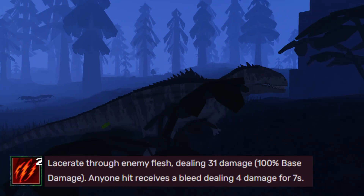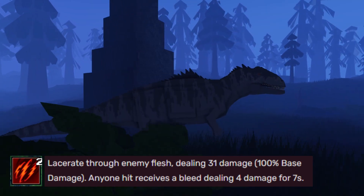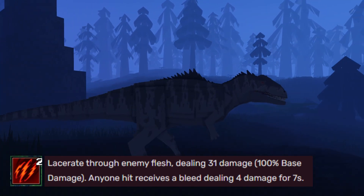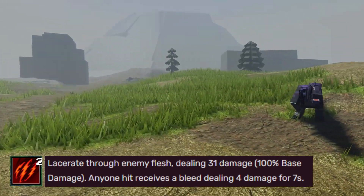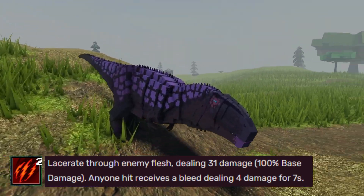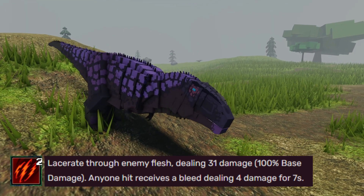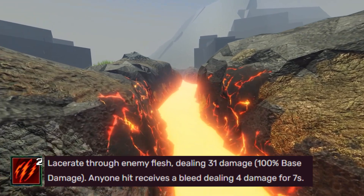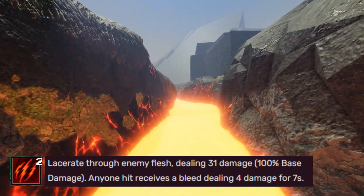When it comes to the Giganotosaurus's second ability, Flesh Grazer, it's extremely effective in combinations whilst fighting a dinosaur. It lacerates through enemy flesh, dealing 31 damage at 100% base damage, and anyone hit receives a bleed dealing 4 damage for 7 seconds.